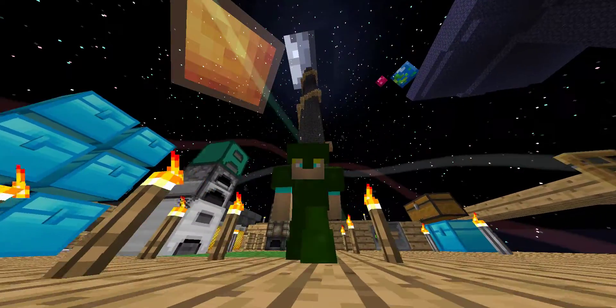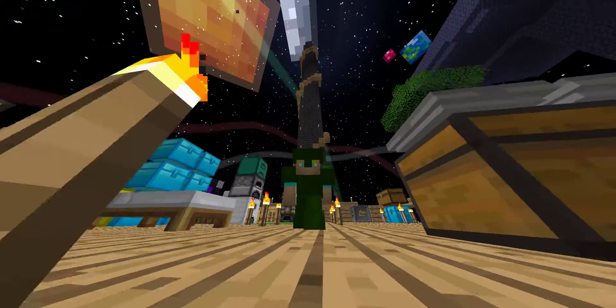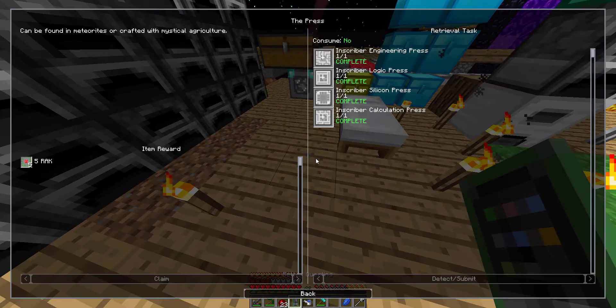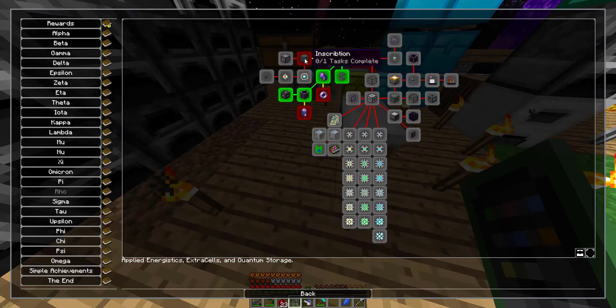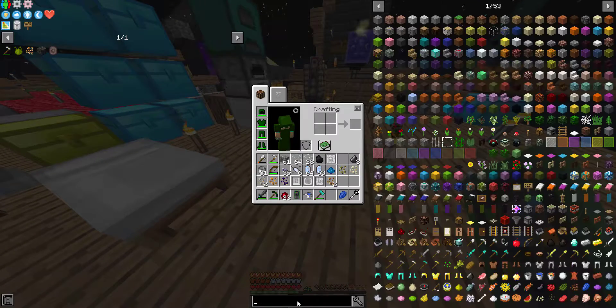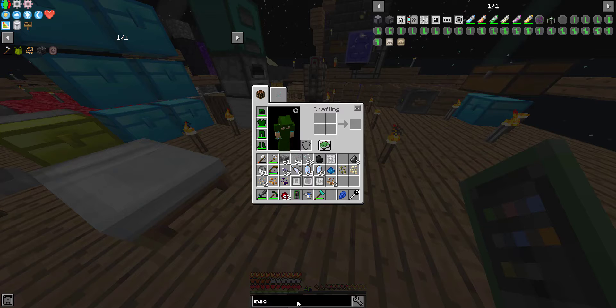Hello and welcome back to Step by Step Project Ozone 3, Episode 58. Today we are here to make ourselves an inscriber, because once we get the inscriber, we can start putting those presses we made yesterday to use.